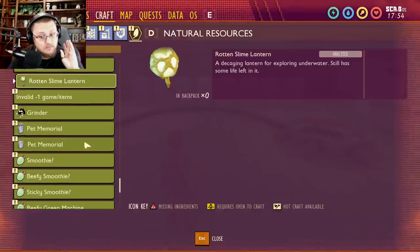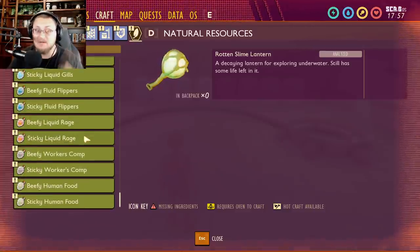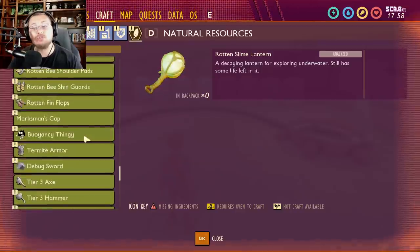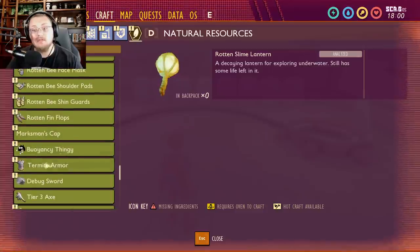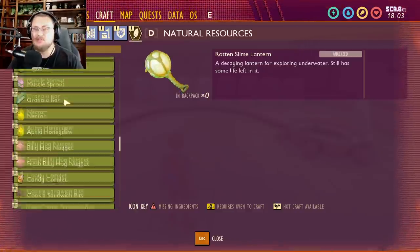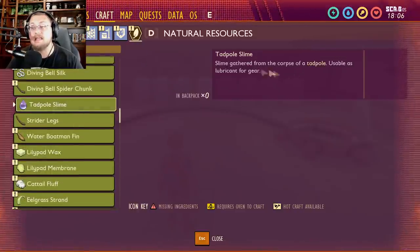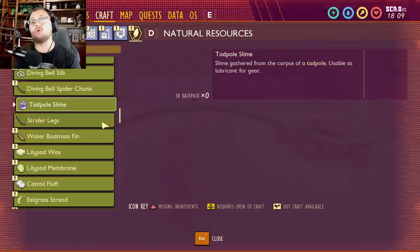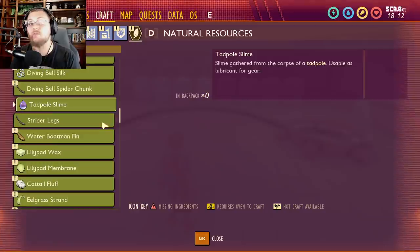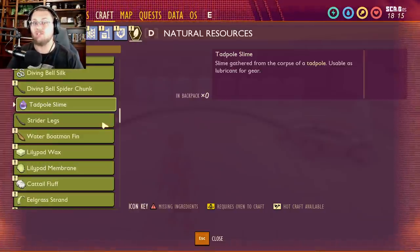The old grinder layout is still in there from before they put in the new one, and then pet memorials, and everything below that is just all the smoothies to the bottom. The things that excite me most right now are the termite armor and the tadpole slime pointing to gears in the future — that lubricant for gear detail gets me the most excited. Thanks for watching, and I'll see you guys in the next one!